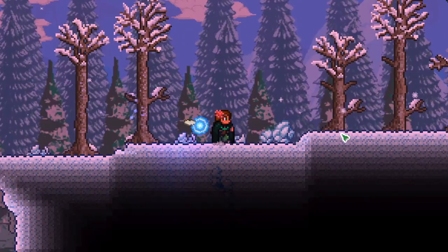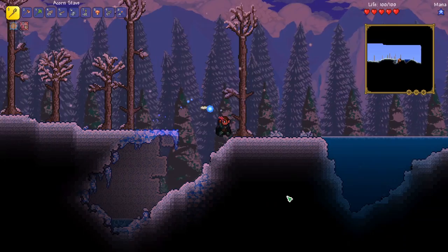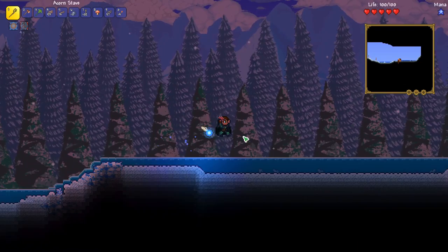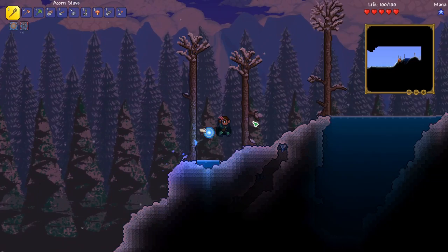Let's try to get through this ice biome quickly — these ice slimes take a little bit too long right now. Although we should be able to get another staff with boreal wood, so let's break some of this and see what we can get. I'm really surprised we haven't found any cave entrances yet — usually you can find one pretty close to spawn, and that speeds things up quite a bit. Our ice biome is covered in water, which is like the worst because you get slowed when you enter the water. That chill effect I think is removed in the Calamity mod, so it's weird to play with that again.